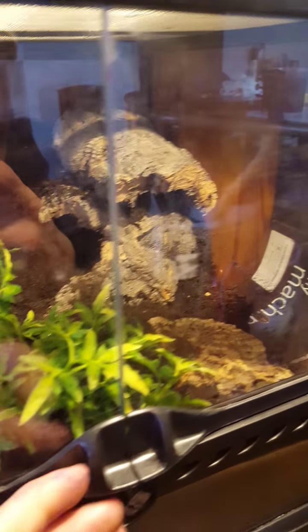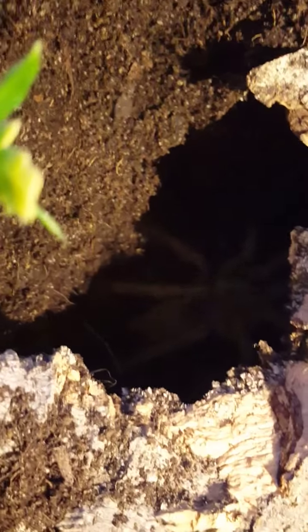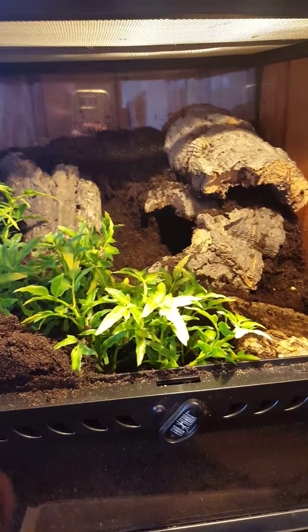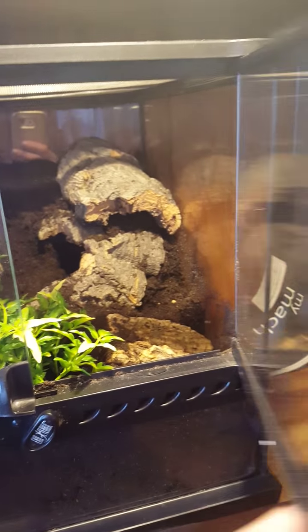Let me show you real quick. Here we got the Asian form — you see, Huahini. Really quick and extremely defensive T's. They get quite a big leg span, and this one's approximately two, two and a half years old. For the enclosure, make sure that you get a lot of corks and some twigs and stuff like that, since they're quite heavy webbers.